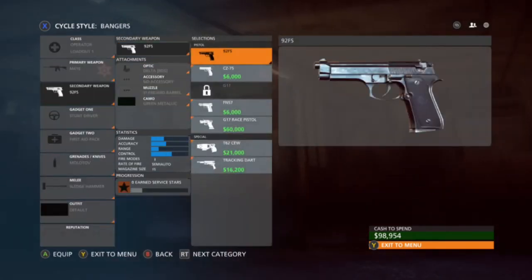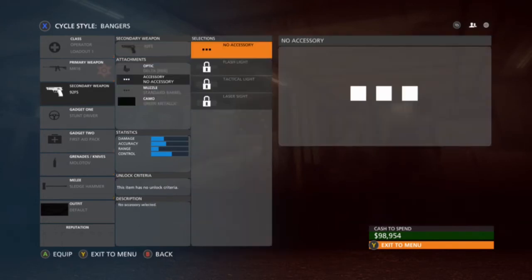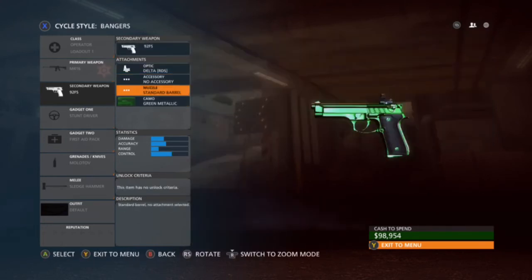Camo is optional. So I haven't got a weapon license. Then it's the 92FS green camo with the holographic sight optic. No suppressor because it's bad, and I would put a laser sight on it.